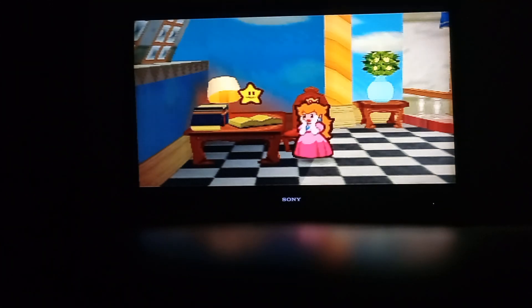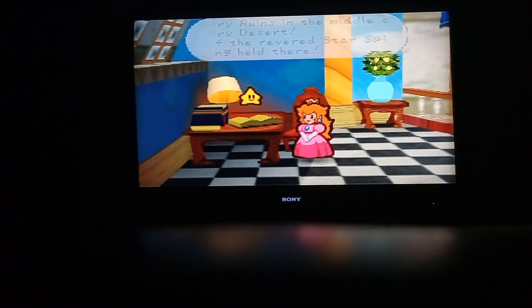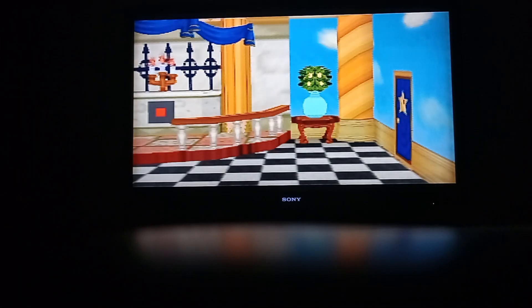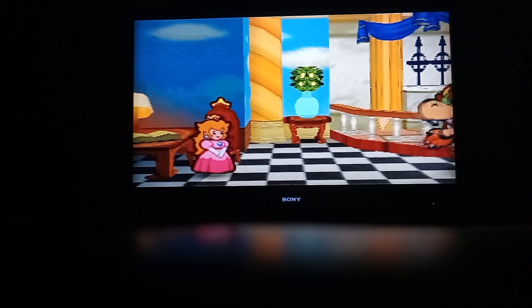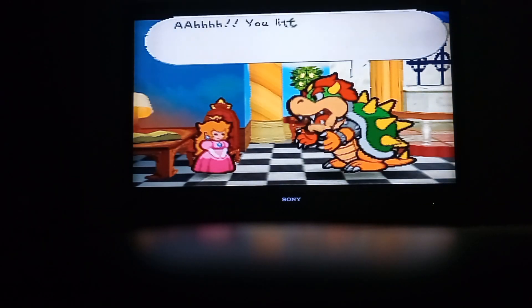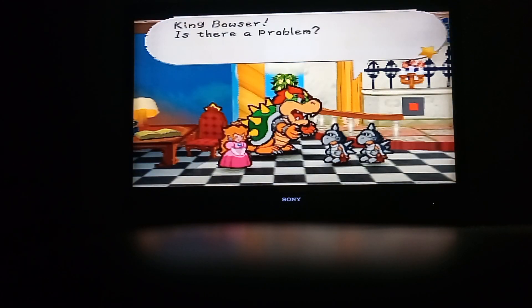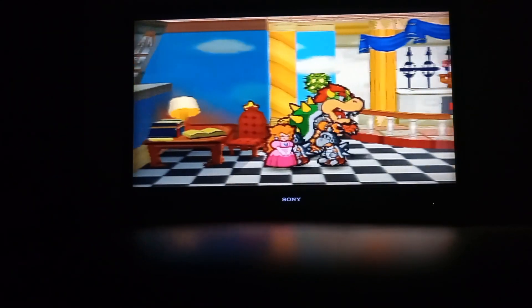I'm gonna go to bed. Dry Dry Ruins in the middle of Dry Dry Desert - one of the Star Spirits is being taken there. I'll find Mario right away. Uh-oh. Bowser! Bowser! Princess already read it. What is the princess doing here? Read my diary. Hey Bowser. Take Princess Peach back to her room. Oh boy.